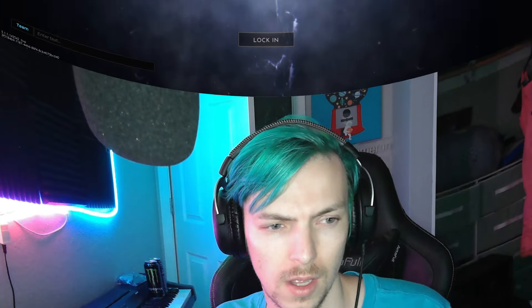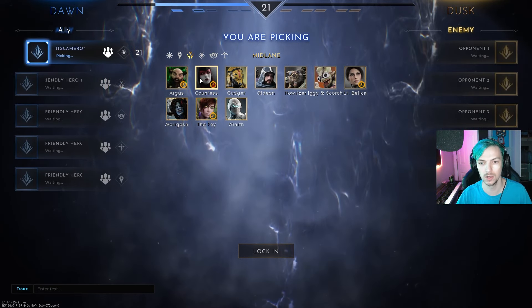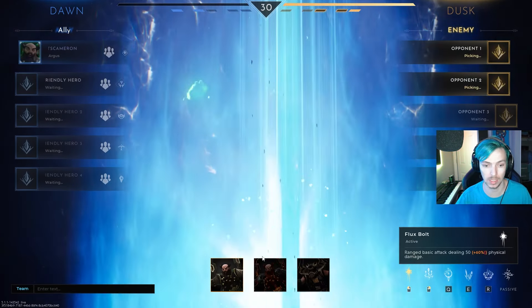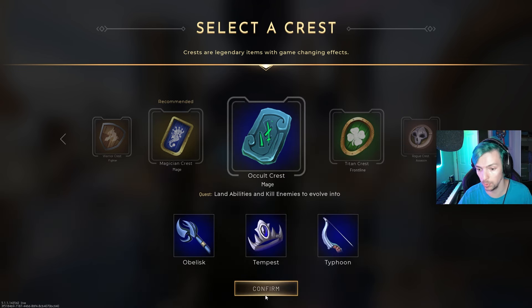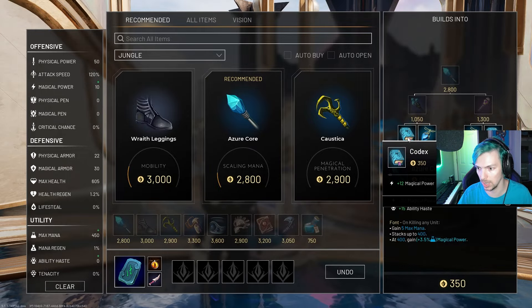Hey, what's going on guys, welcome to today's video. We're going to be talking about: can a mid laner jungle? We're going to test out all the mid laners and see which ones have the best chance at completing a jungle rotation. We're skipping Countess by the way — she is considered a mid laner but she's obviously a jungler. We're going to test out Argus. We're going to be using the Oculate Crest for extra magical damage, and on dealing ability damage to heroes and monster units it restores health, so it'll help clear the jungle. First item we're going to grab is a Codex.